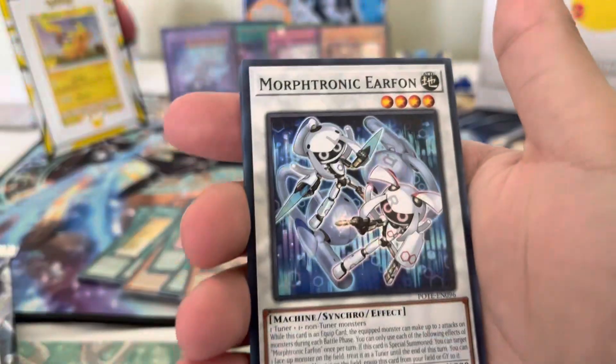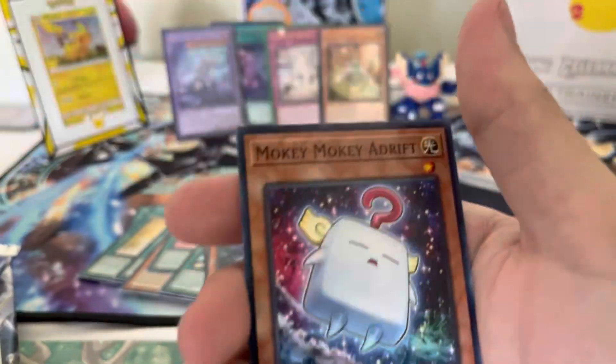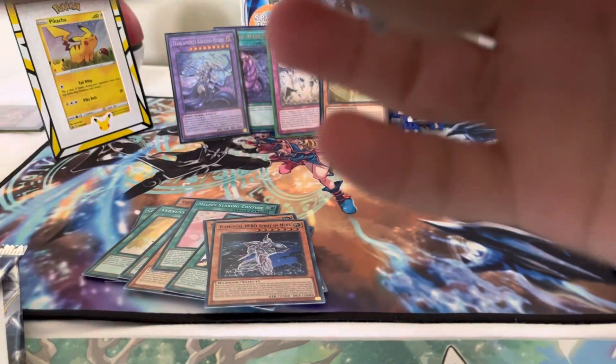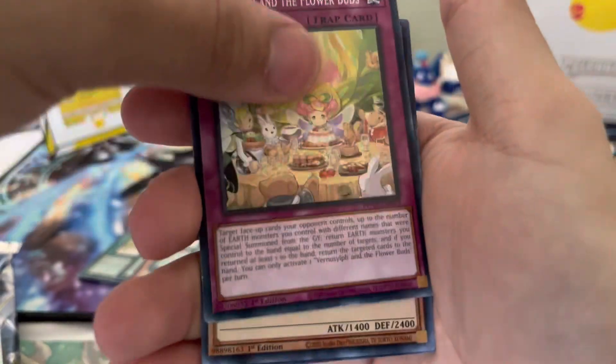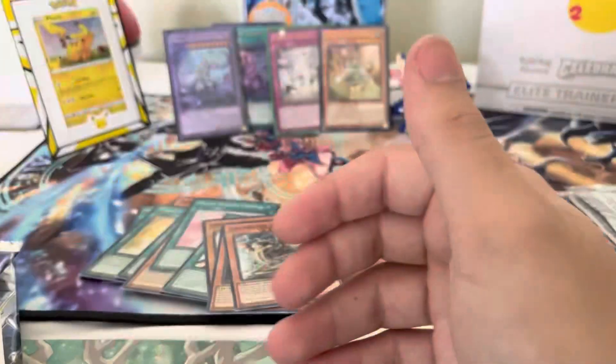Alright, we have two packs left — let's see if we can pull something crazy. Oh man, the pack's fighting me. That card got messed up — look at that corner. Falling Mountain, Orphotronic Ear Fawn, Telefon, Super Rare Elemental Hero Spirit Neos — not bad. Branded in Central Dogmatica as well. Last pack — let's see if we can pull something crazy. Branded Expulsion, Ravenous Vendred, Gunkan Suship Shari Red, and Super Rare Grand Tusk Dragon. Tier Elements Crime, Moki Moki Adrift, Tear Elements Meta Nose, and Askin the Bikon Goury.